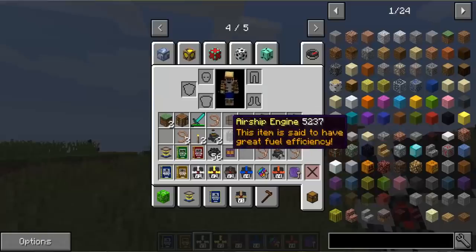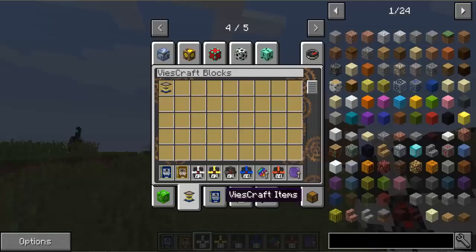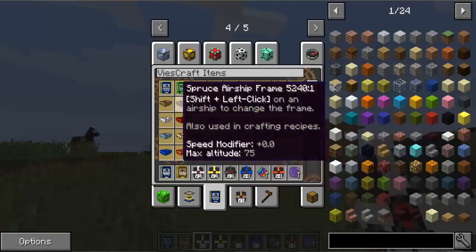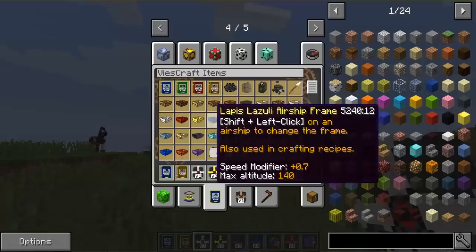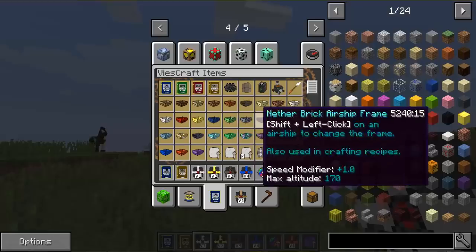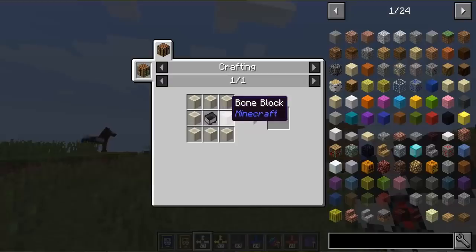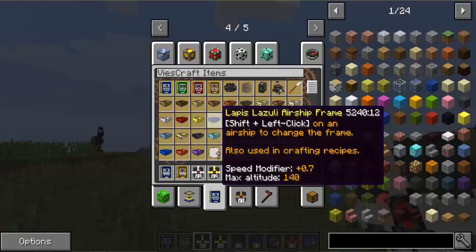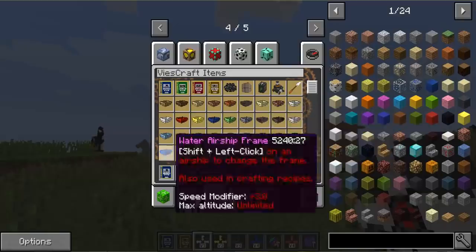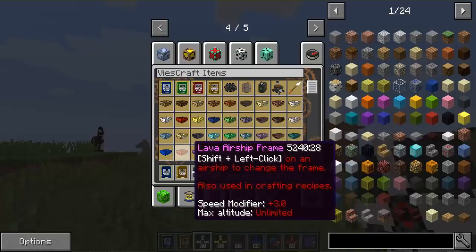There are some cheaper ones you can build if you're playing survival and don't have all those emeralds. You can start with the wooden ones — they're just blocks surrounding the mine cart. They go up in level: there's the brick one, the bone airship frame made with blocks of bone. As you move up, the speed gets faster and faster. Max altitude gets higher and higher until it's plus three speed and unlimited altitude.